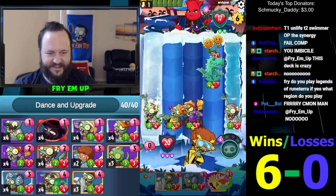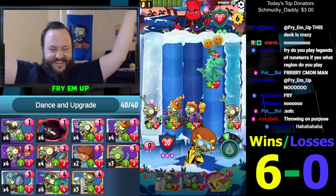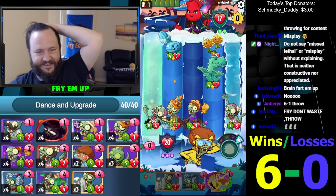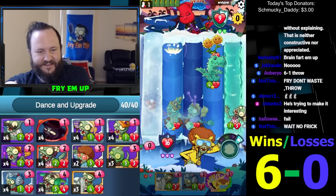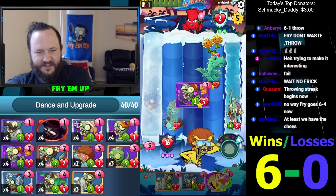Look at this deck though — like what do you do now? This is ridiculous! Winter melon — that's a really good answer here. We actually unlifed which is cool. He wouldn't have been able to do that if I would have lightning bolted last turn like a non-imbecile. I think we're still doing okay here.